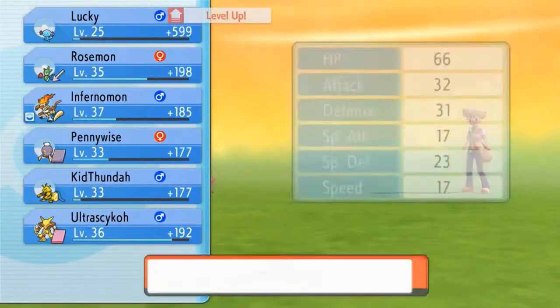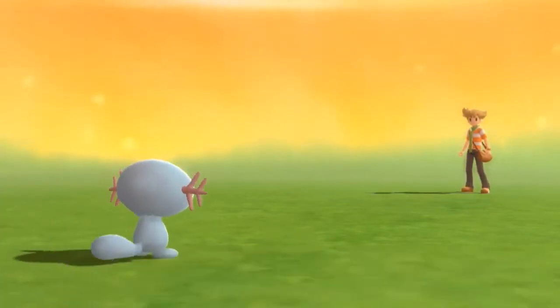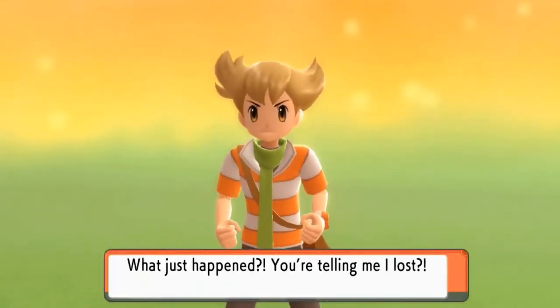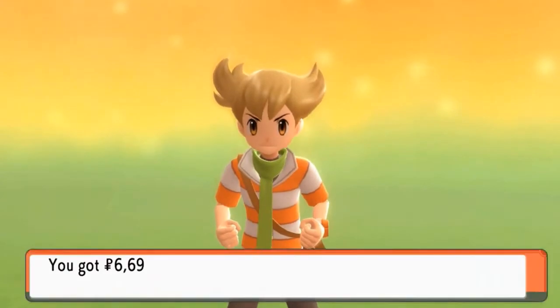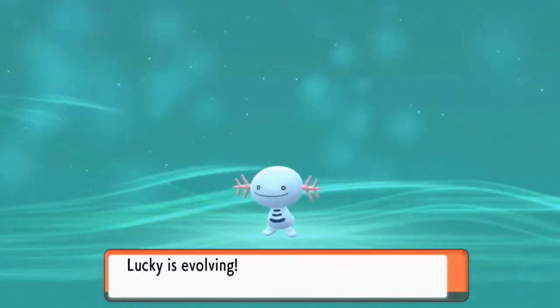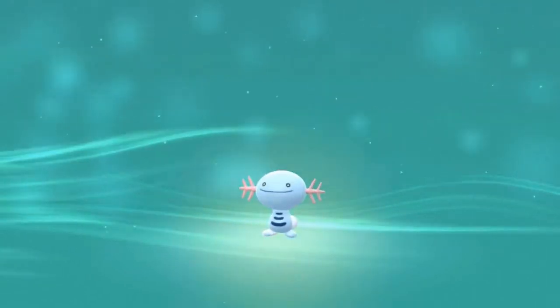Lucky wins its first battle and grows to level 25! Barry is not happy — he's jumping up and down asking how he lost. We beat Barry again, and look at that — Lucky is evolving! Since we already got a Quagsire in a previous run, this is Lucky's redemption arc.